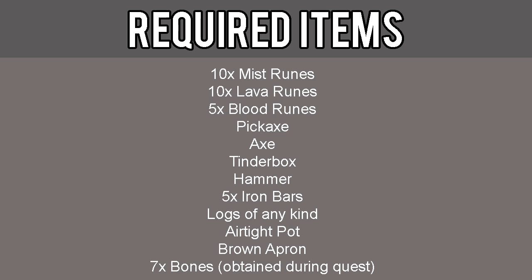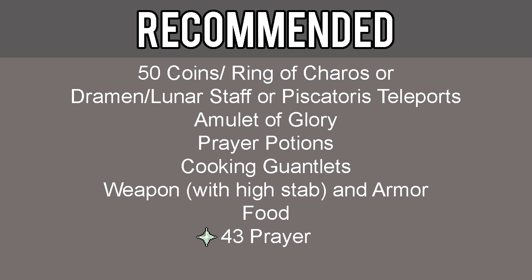The required items for this quest include 10 mist runes, 10 lava runes, 5 blood runes, a pickaxe, axe, tinderbox, hammer, 5 iron bars, logs of any kind, airtight pot, brown apron, and 7 bones which can be obtained during the quest.